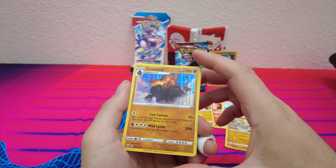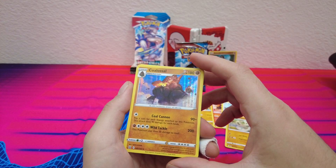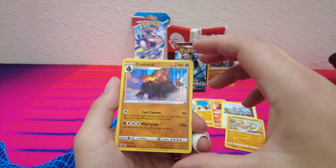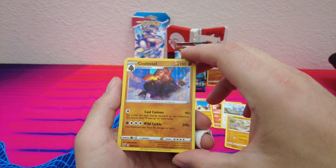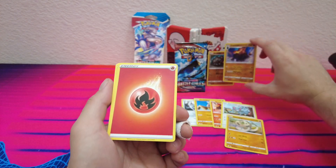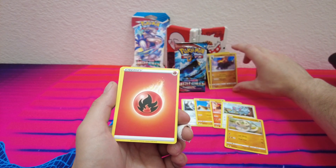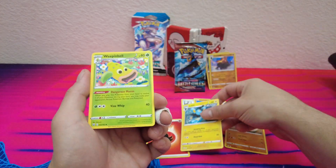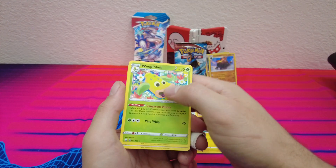Man, this is a strong Pokemon. This is a crazy attack — the Coal Cannon. It's so luck-based, and that retreat cost, it's not happening. It's a really nice looking card. Energy's got the looks. Then we've got Weeping Bell with a little bit of syrup coming out.